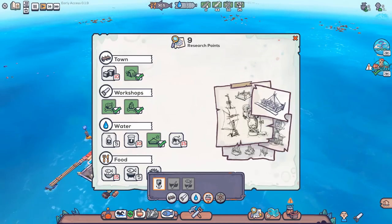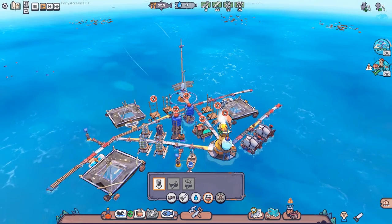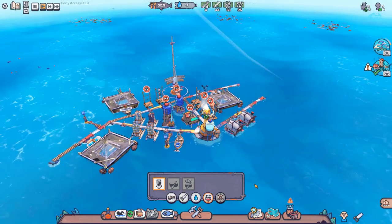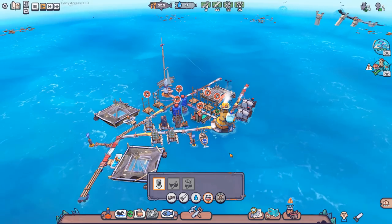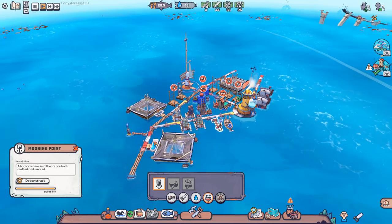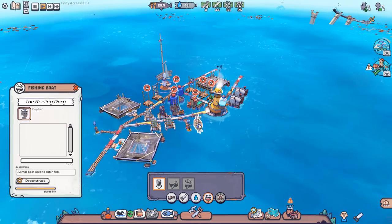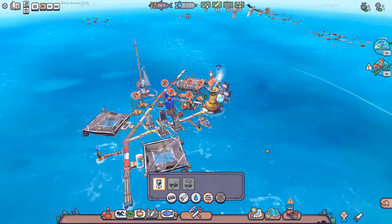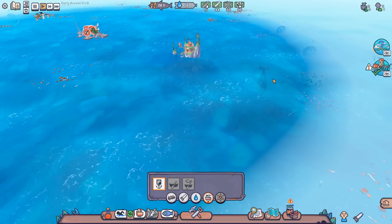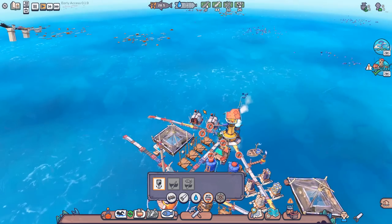I just don't feel like we really have the space for it. I would like to get the better storage yard so I can start storing even more stuff, because right now we're kind of full on the inventory front. There's not a whole lot of space left. Our options are to tear down this mooring point, put two more storage spots in, and move it. Our fishing guy isn't fishing anymore, so I assume we're out of fish on this map — it may be worth getting out of here.